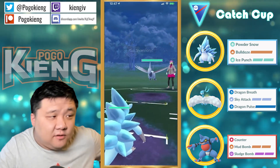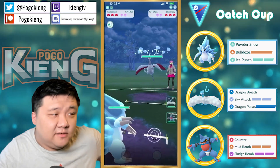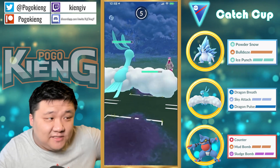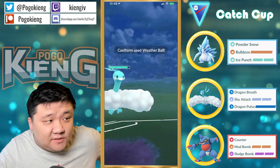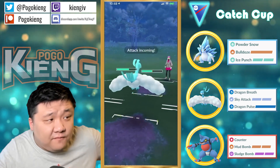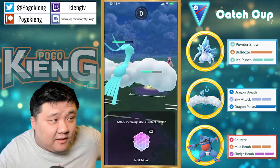He's going to be leading Alolan Sandslash into Skarmory — a fantastic lead as a Steel type, it does resist the Air Slashes. Sunny Castform can't really do anything to Altaria. I don't think he can fully farm down because those Weather Balls still hurt — they still add up.